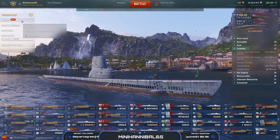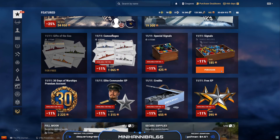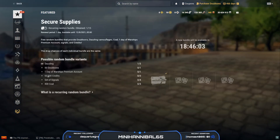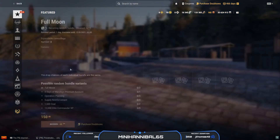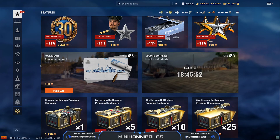In the Armory, several new things have appeared. Random bundles are available for the 11-11 event as well as others. There is a new free recurring random bundle called Secure Supplies, giving credits, signals, coal, camos, and doubloons. There is also a purchasable Full Moon bundle offering extra coal, Elite Commander XP, and premium flags. The Black Friday ships are available this patch: the Saipan, Palmerin, Yoshino, Lo Yang, and Dunkirk, with both standard and premium Black Friday containers available at different drop rates.